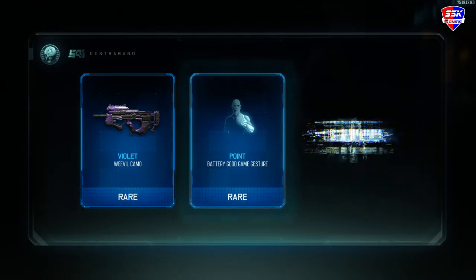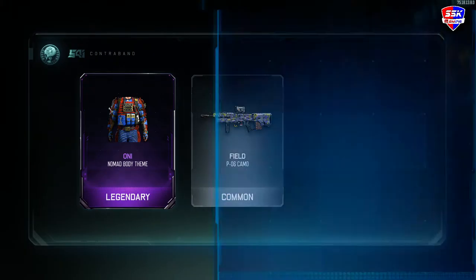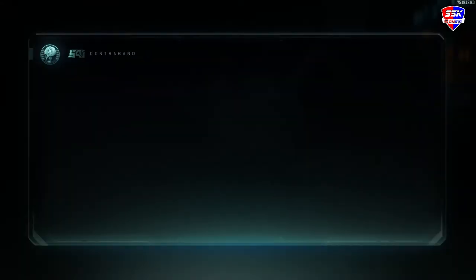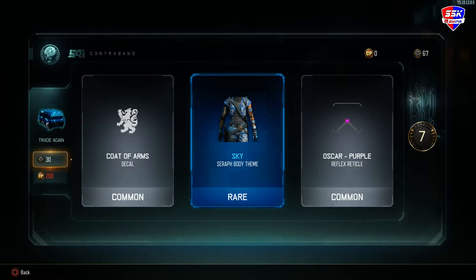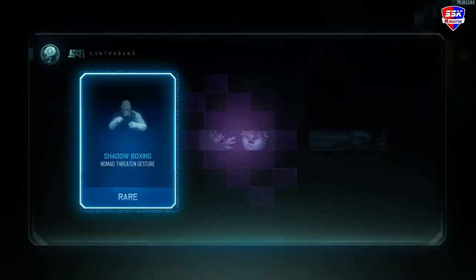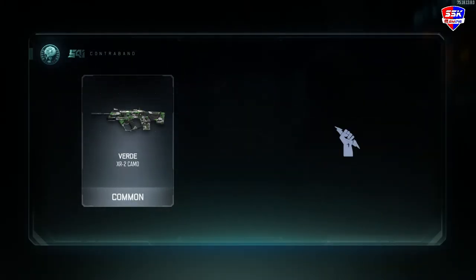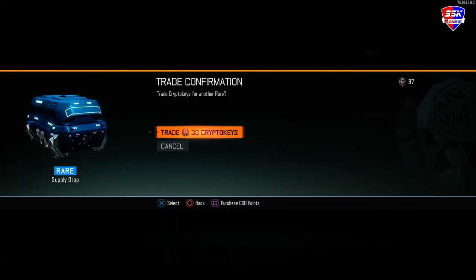So I got two more — that's going to be a body. And last one with COD points. Looks like I'm going to have probably about four cryptic key supply drops. Nothing. Absolutely nothing. That's going to be like some kind of decal — yep. Okay I got another cryptic key one.